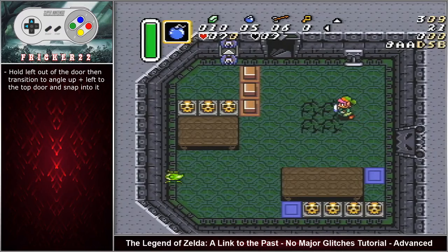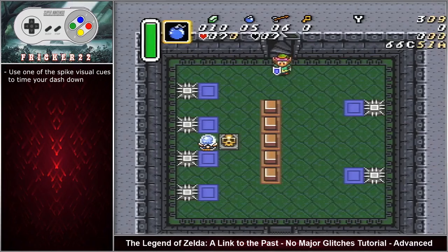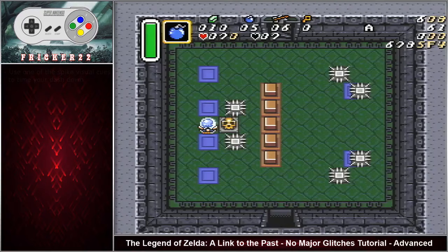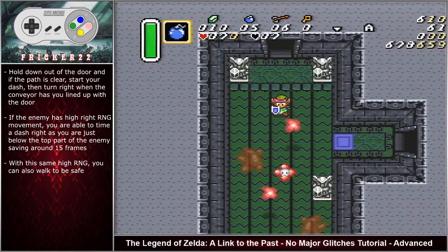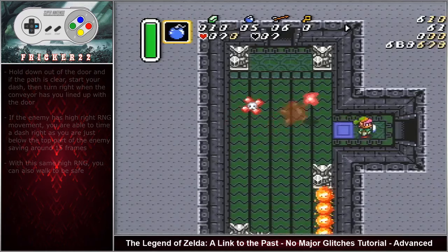Hold left out of the door then transition to angle up left to the top door and snap into it. This room has a few different visual cues to know when it's safe to dash down. Once the top left spike moves past the halfway point of the blue tile you are able to start your dash. The other visual cue is after the top right spike hits the wall on the right, you can begin your dash — use whatever is most comfortable to you. Hold down out of the door and if the path is clear, start your dash and turn right when the conveyor has you lined up with the door. If the enemy has high right RNG movement, you are able to time a dash right as you are just below the top part of the split Patrick Star, saving around 15 frames. With this same high RNG you can also walk to be safe.